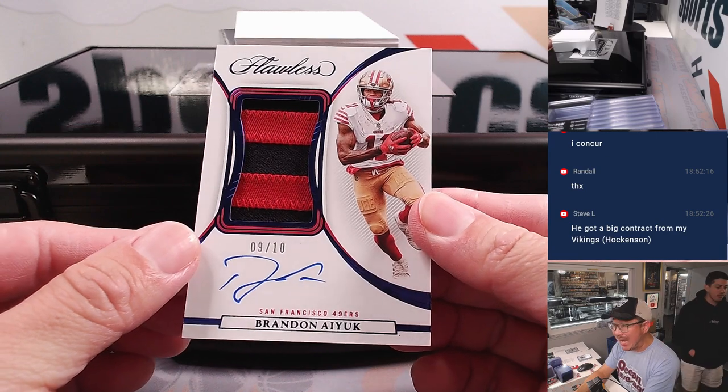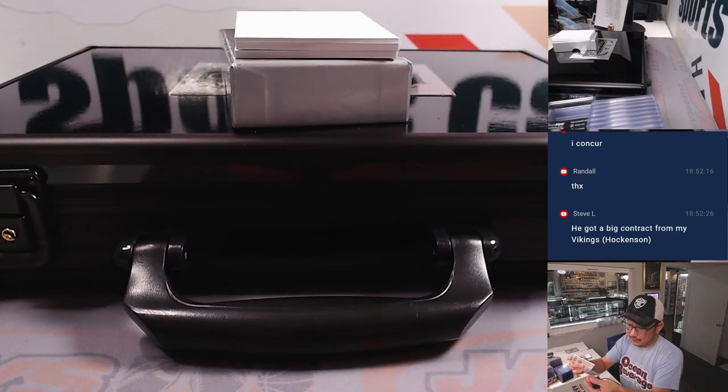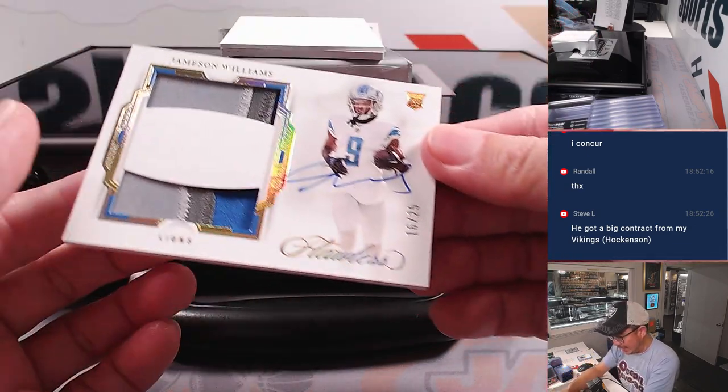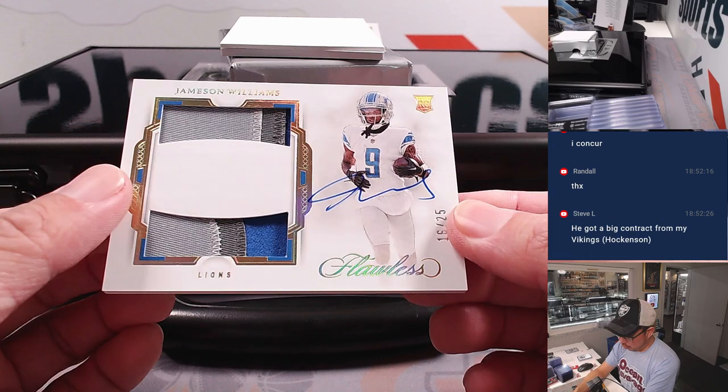There's Brandon Aiyuk — nine out of ten, two color patch and autograph for the Niners. Sean Maddox, thank you for getting the Niners straight up. And we have one more — another Lion, Jameson Williams, 16 out of 25, dual relic and autograph.